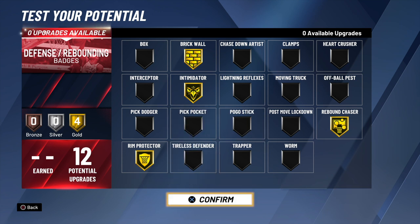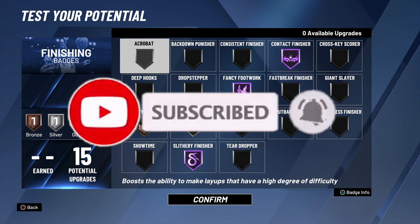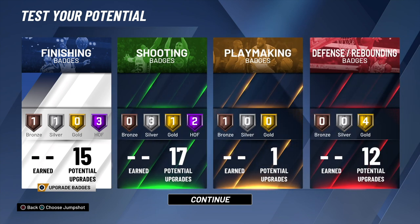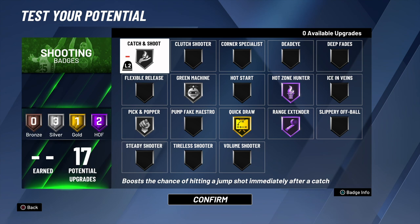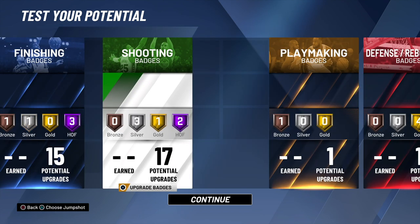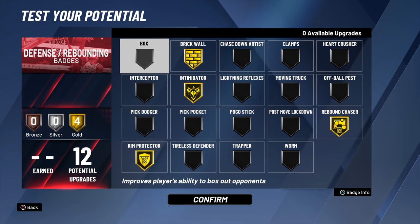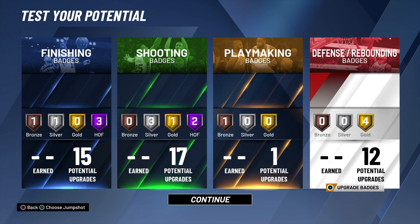The badge setup, the build — a paint defender with Hall of Fame finishing, Hall of Fame shooting, and gold defensive badges. Taking one more look: fancy footwork, contact finisher, quick draw gold, range extender, hot zone hunter, playmaking quick first step — it's a GG. Y'all already know who it is, your favorite old head uncle twin. Drop a like on the video, let me know in the comment section what y'all think about this build. Stop the jokes, drop a like — let's get it.